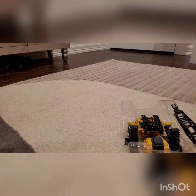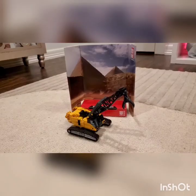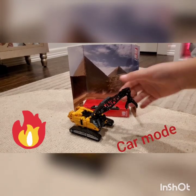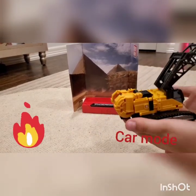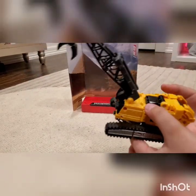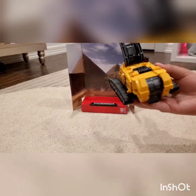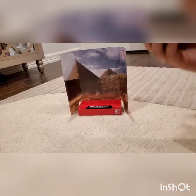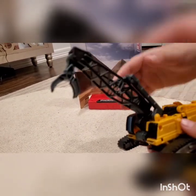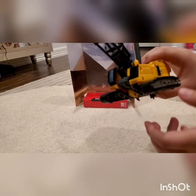Now let's go on to the character. We have Hightower in vehicle mode. He's a CAT brand. He looks just like a crane and he looks like the CAT colors. If you don't know what CAT is, CAT is a place where they sell motor vehicles like this one. He combines with Devastator and the other Constructicons. I will show you how he combines.